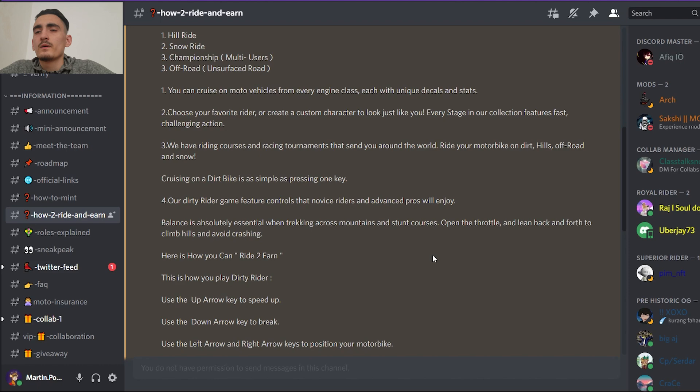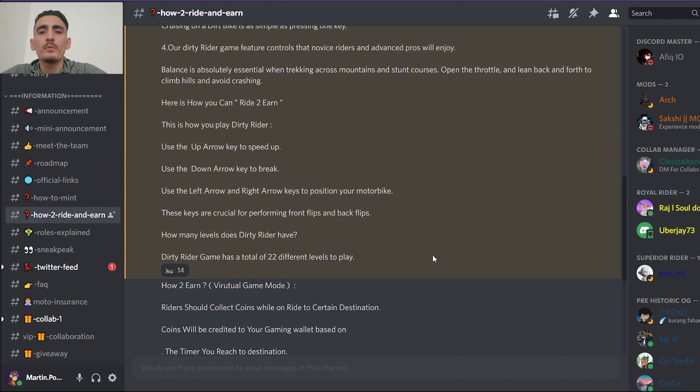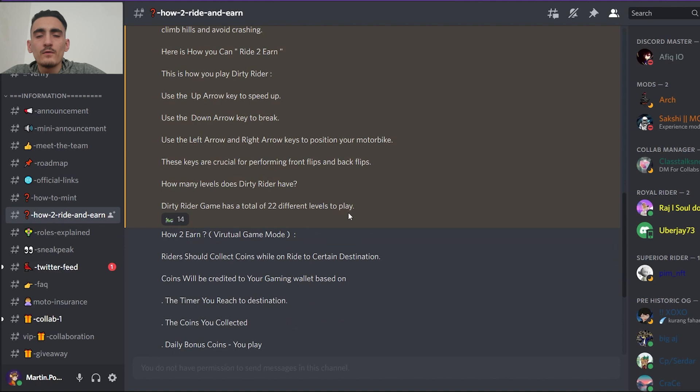Choose your favorite rider or create a custom character to look just like you. Every stage in your collection features first challenging action. They have riding courses and racing tournaments that send you around the world. Ride your motorbike on dirt, hills, road, and snow. Balance is absolutely essential when trekking across mountains and stance courses. Open the throttle and lean back and forth to climb hills and avoid crashing.